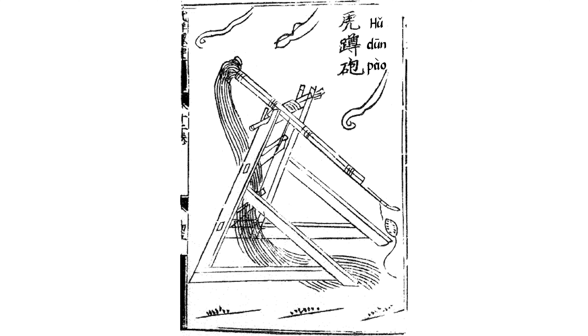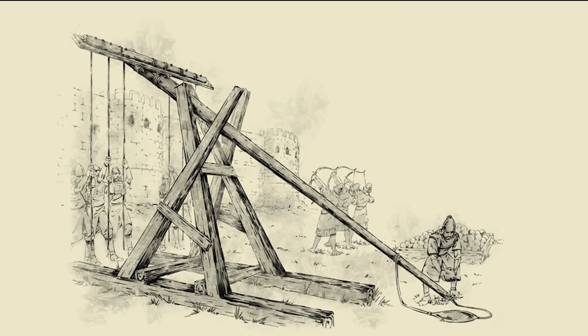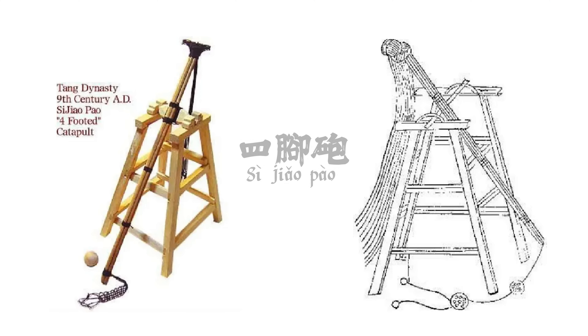The whirlwind catapult, or trebuchet, was used for around a thousand years in China. As time went on, other types of catapults were invented. One of those was the Hu Dun Pao, or Crouching Tiger Catapult — though not the same crouching tiger as in Crouching Tiger Hidden Dragon. This one featured a larger, more stable frame that could hurl heavier loads, but it could not rotate like the whirlwind trebuchet. The Crouching Tiger trebuchet was still a traction trebuchet, relying on a team pulling down on ropes from the short end of the firing arm. There was also the Si Jiao Pao, or Four Foot Catapult — another heavy-duty one that still used the method of pulling down on ropes to fire.